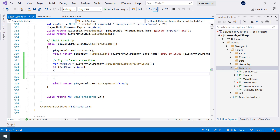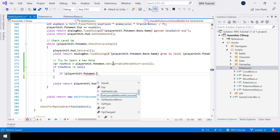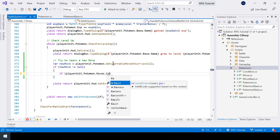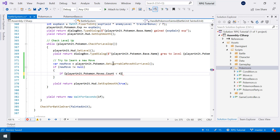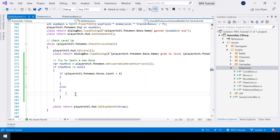If there is no move that can be learned at the current level, newMove will be null. So we check if newMove is not null, and if it's not null we try to learn that move. But before learning the new move, we also have to check if the Pokémon already has four moves. If the move count is less than four, we learn the move; otherwise the player will have to forget a move — we'll implement that in the next video.